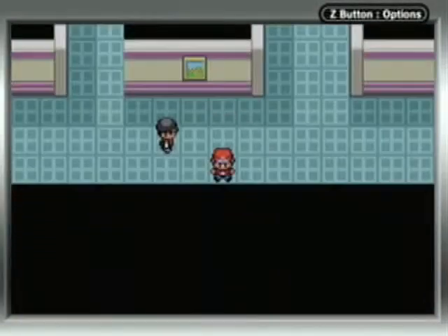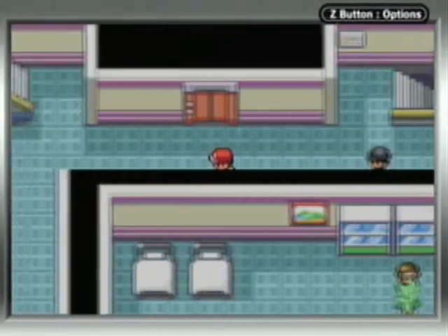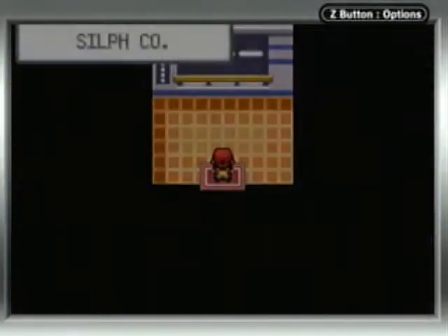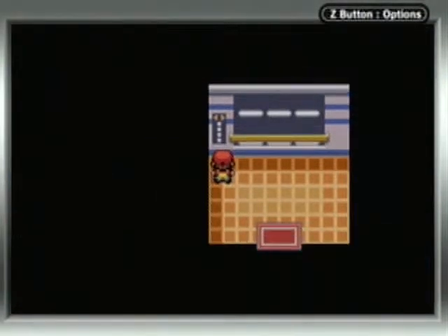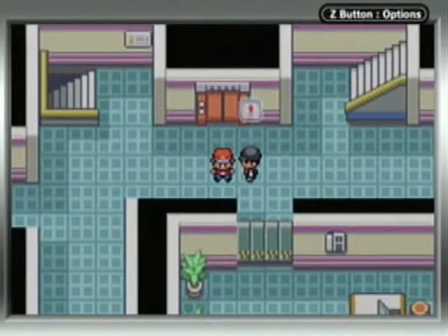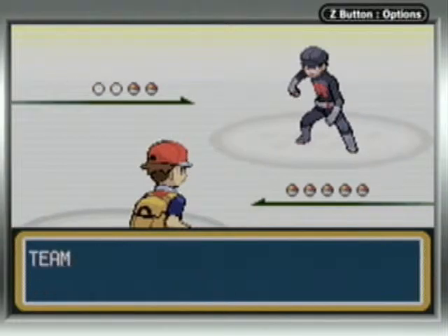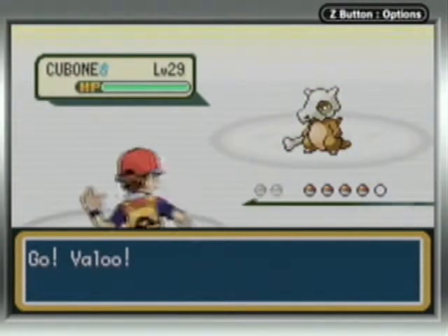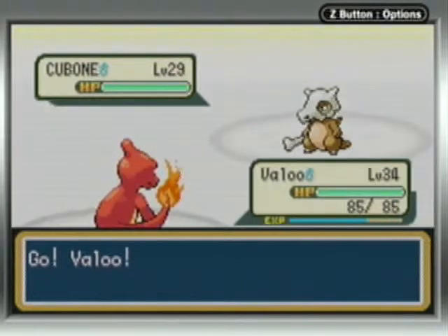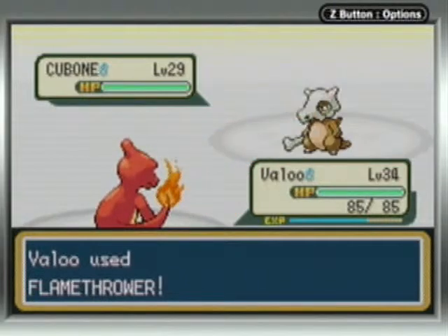Another run I didn't finish for the same reason was a Bug-type run. I had Scyther and Scizor — even though they're the same family, I had both at any given time — along with Heracross, Beedrill, and Forretress. If I had used Pinsir instead of Beedrill, that would have solved my problem of not being able to get to the final area. But I really didn't feel like using Pinsir, and there was another Bug-type I was using that wasn't one of the strongest links of my team.